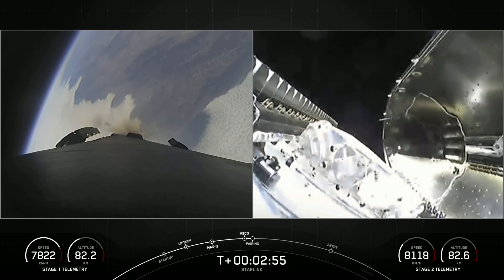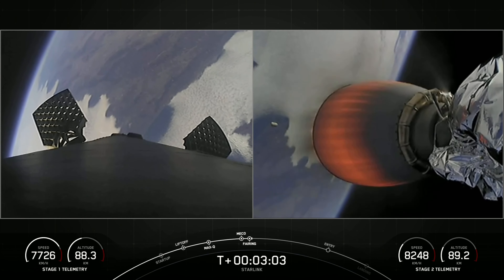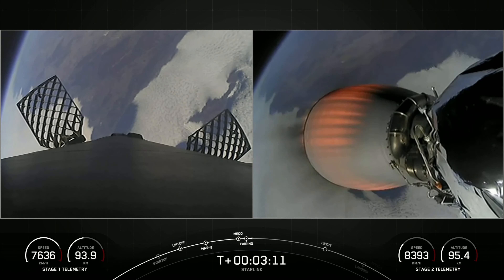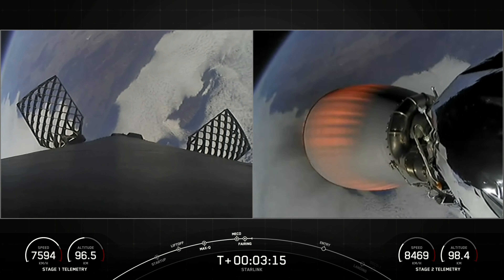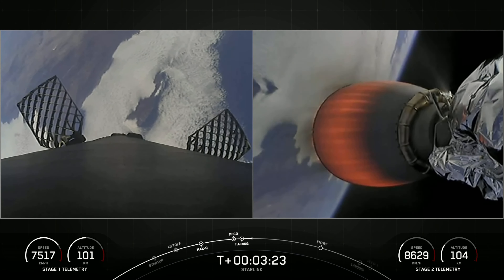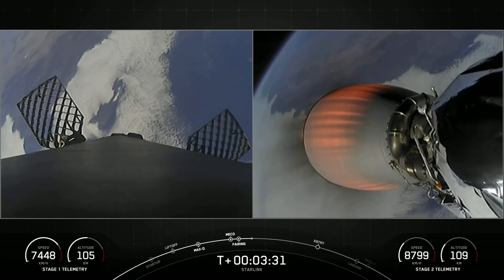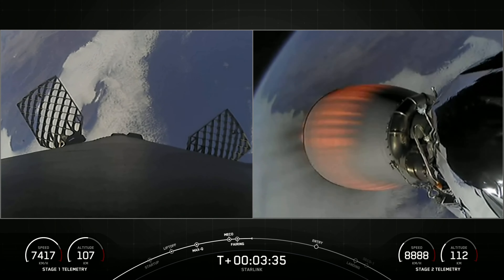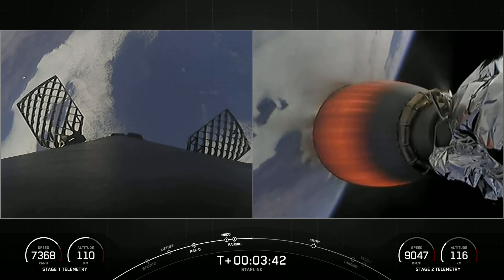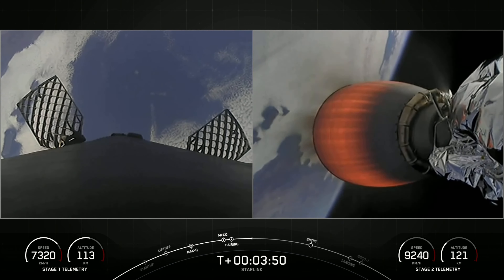Quick succession there. Next up will be fairing deploy. And there we saw it live — fairing separation confirmed. We can now see the Starlink satellites as well as the grid fins on the left-hand side of your screen now being deployed on the first stage. Today we will attempt to recover those fairing halves again to use on a future mission. Beautiful view on the right-hand side of your screen as that MVAC nozzle begins to develop a beautiful red-orange glow. I love that view of planet Earth in the background. We can see first stage on the left-hand side of your screen is still slightly gaining in altitude — it has not yet reached its apogee.